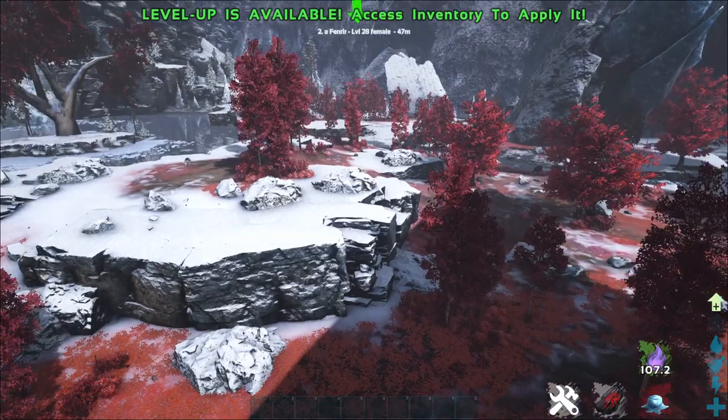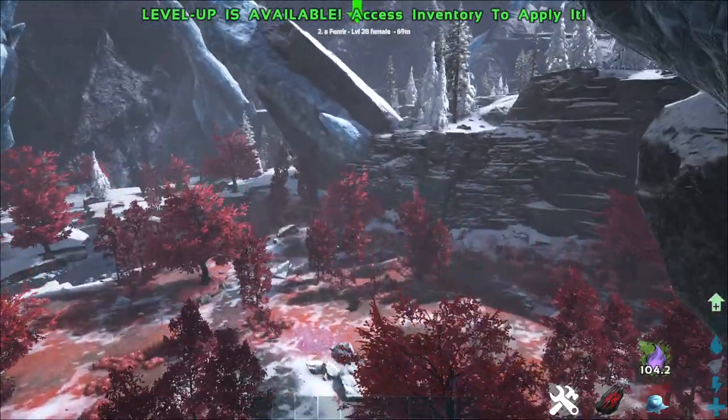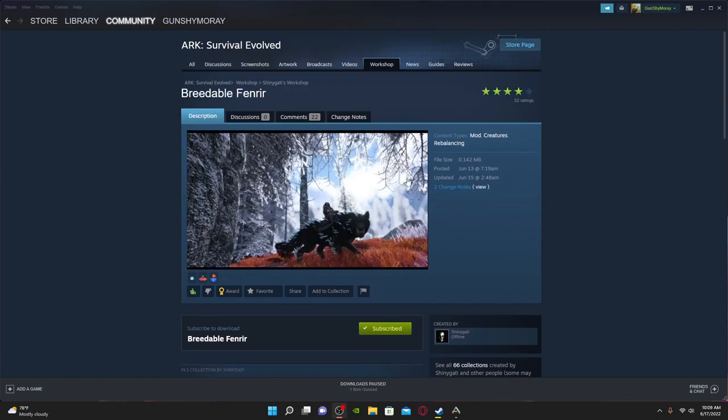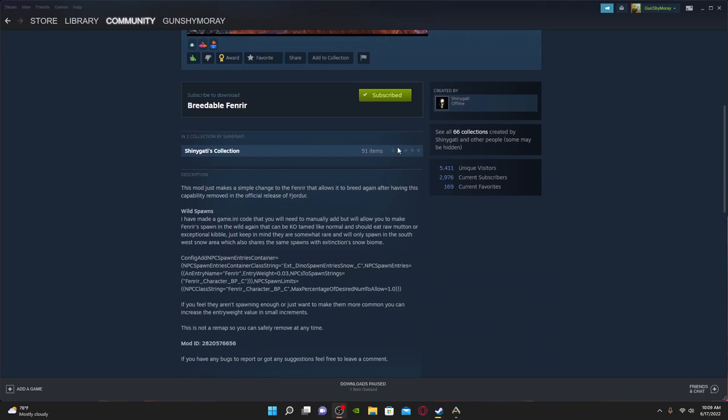I'm going to quickly get some Fenrir and then we are going to test out the breeding and show off that mod. The next part of this video is going to use mods — we've got the Breedable Fenrir mod, which came out basically the exact same day Fenjore came out. This just adds in the ability to breed them. It also has code for a wild spawn, but I personally could not get that code to work, so that's why there's also the code in the description.